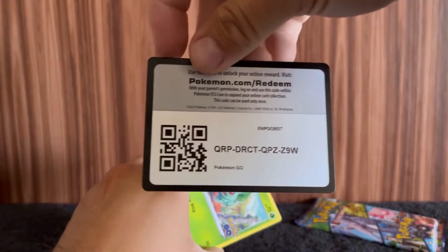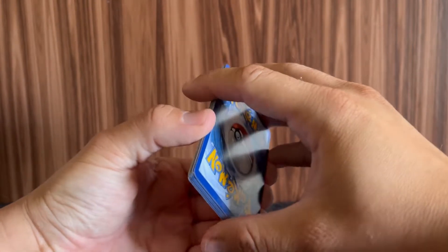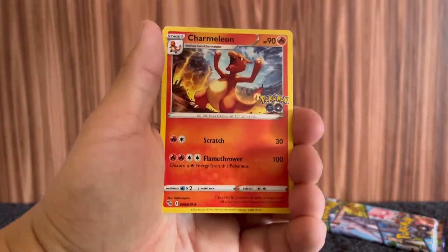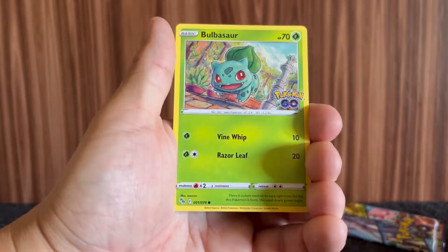Dragonite's cool and all — I'm glad that we pulled it. We can put that in the binder. I need to set up my binder again — my cards are just sitting in the ETB boxes looking a little sad not being in binders. Psychic Energy — nope, Fire Energy. I think that's the first time we've seen fire in a fat minute. I haven't been organizing my cards. I'm guilty — arrest me, I deserve it.